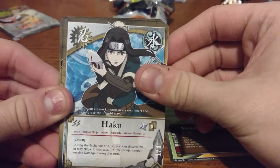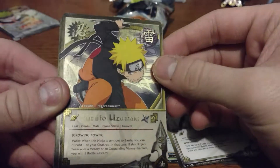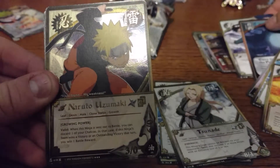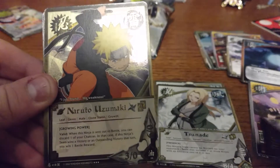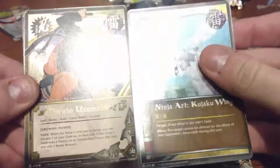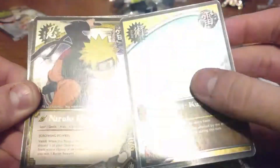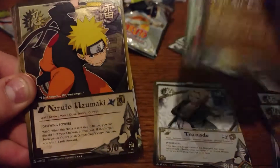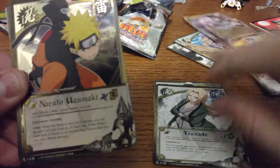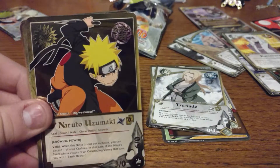Summoning Jutsu, Haku, Tsunade, Naruto Uzumaki. So this one's the gold foil one — besides the fact that it's more gold, the text is gold as well. Two, three — that means that these are pretty consistently the fourth, so I should probably be moving that to the back.